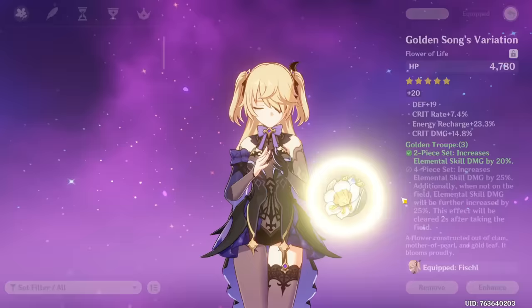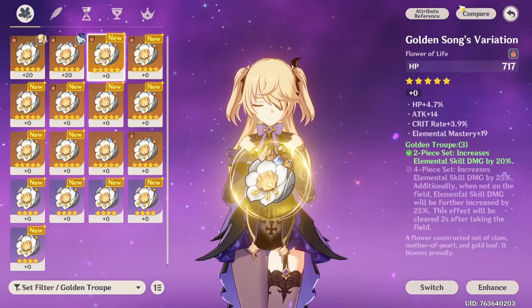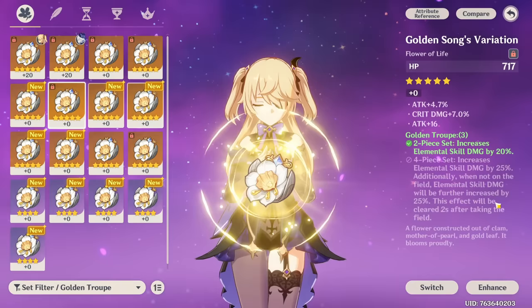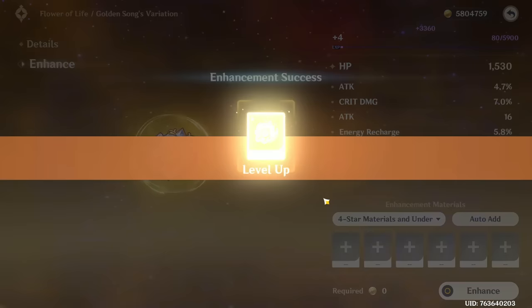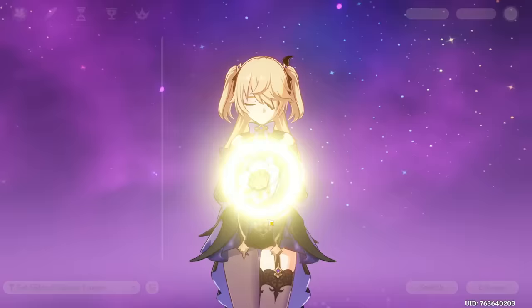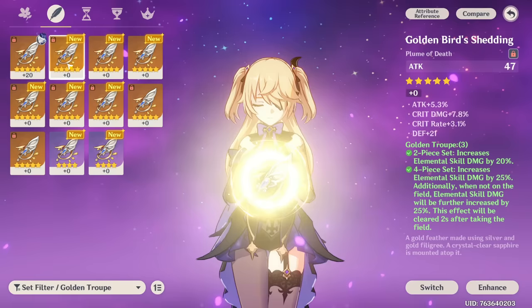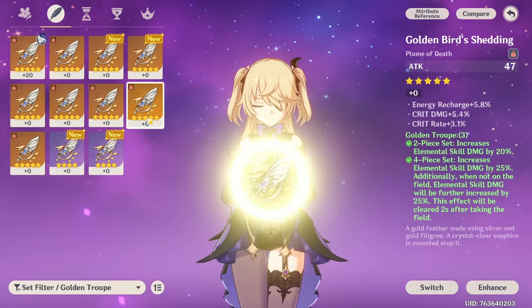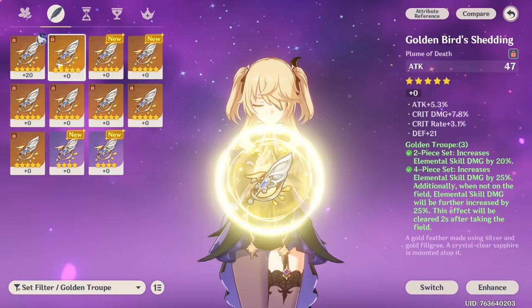Let's go here and see what we have gotten. I remember we switched her flower - we can actually check if we got anything else. This could be something - if it rolled crit rates maybe we're okay. I'm gonna keep this artifact maybe for someone else but not for Fischl. We have a lot of feathers though. This one also has double crit stats - wait, we have good feathers! We have three double crit feathers - that is amazing!